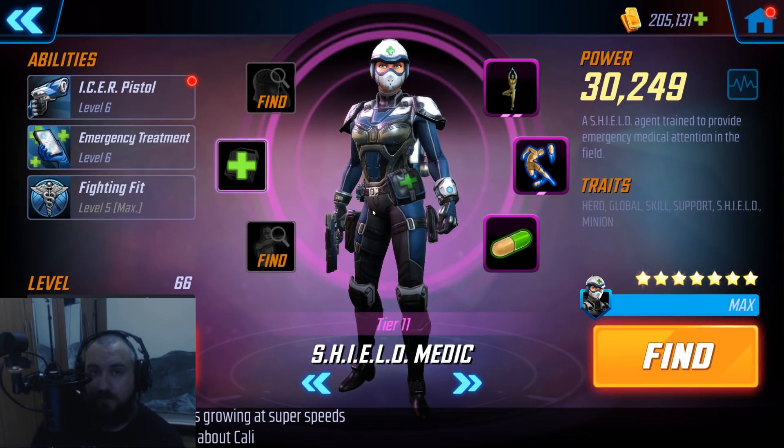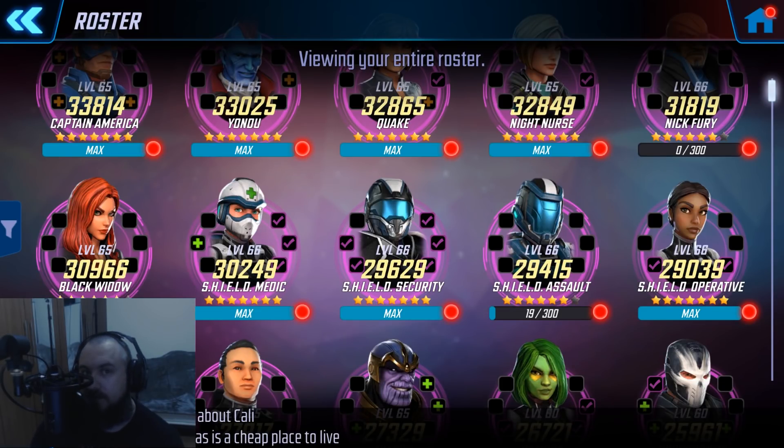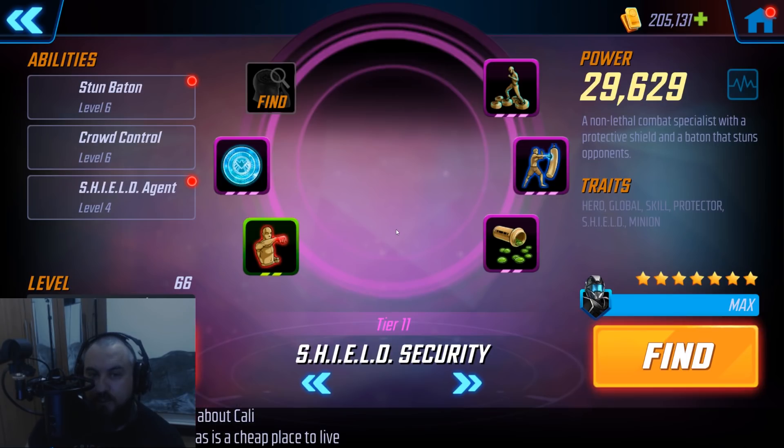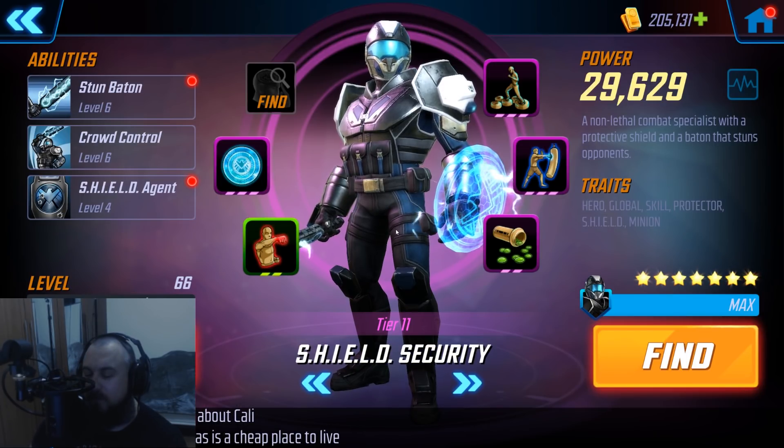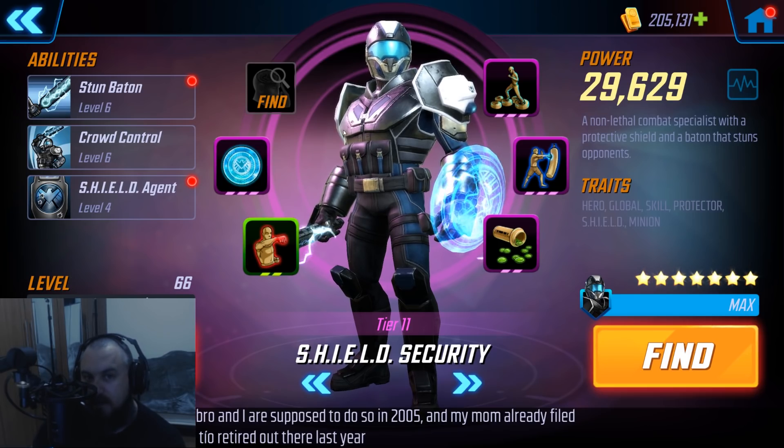Shield Medic is awesome — she is essential for raids, and I'm finding more and more that she has some places in arena depending on the matchup. Shield Security is probably one of my favorite tanks because he's so ridiculously effective. First things first, he has Stun Baton — it's his primary. He's going to reach out, hit something, and slow it down. It doesn't seem like a big deal, but when you combine it with not only this character but the minions, you can slow many characters in a team — especially in a raid — but you can also stun them via the use of his crowd control ability.